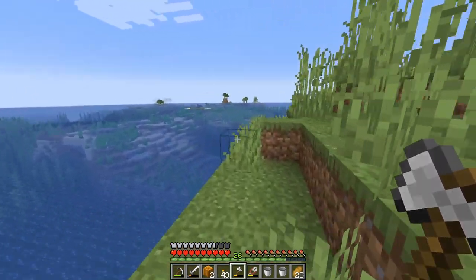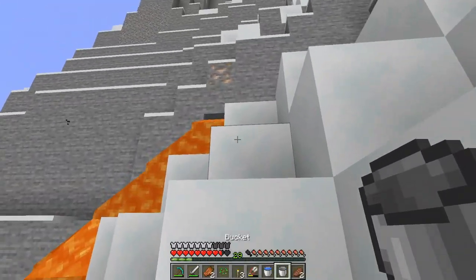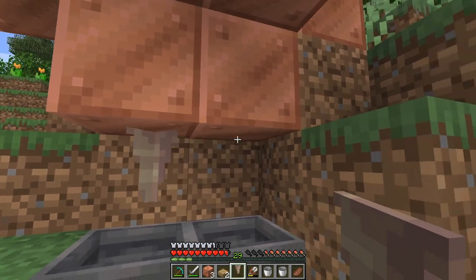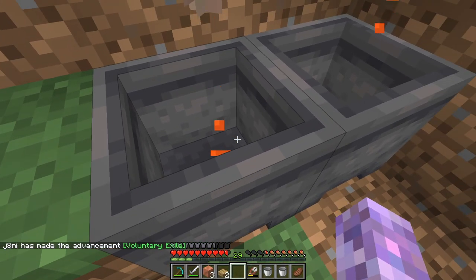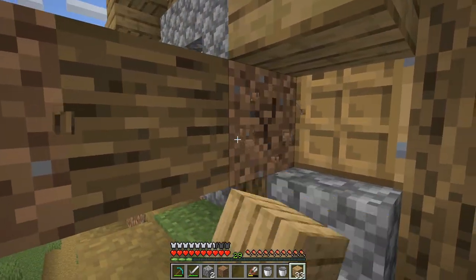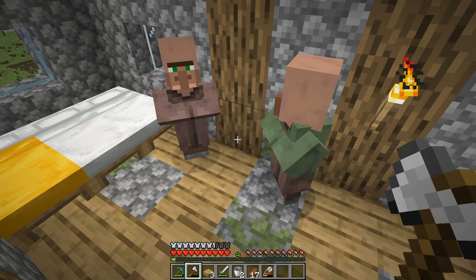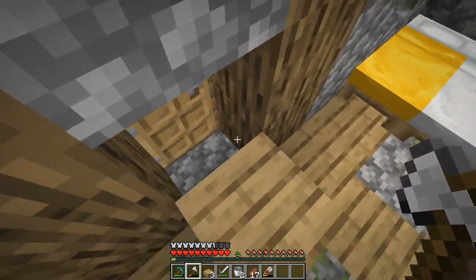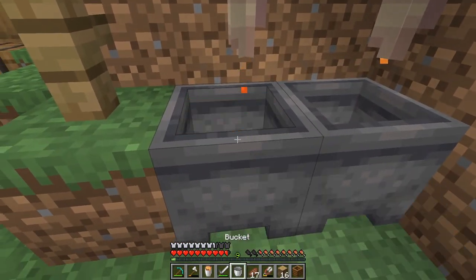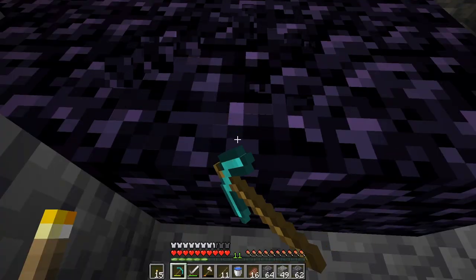Days 15 to 19 were spent trying to get lava for making obsidian - I just couldn't seem to find any. I ventured around the area, climbed the mountain with leather boots to stop me sinking into the snow, and dug to the bottom of the world. I eventually set up a dripstone lava generator as a last resort. On day 20 I secured some villagers in a house for breeding and trading. By day 22 I'd finally found a lava pool and got enough obsidian for a nether portal.